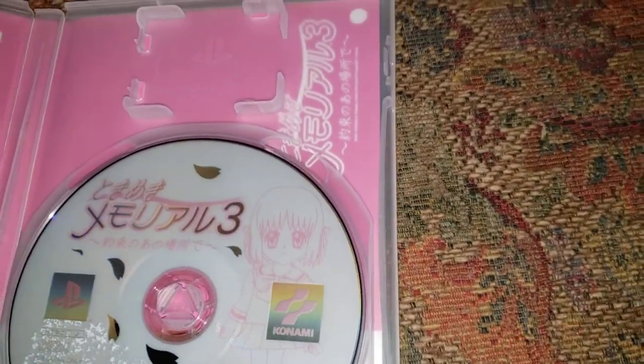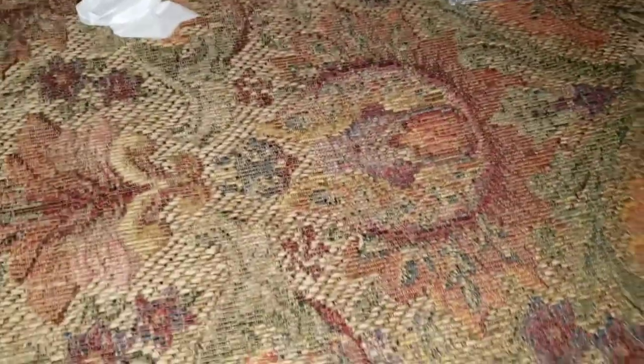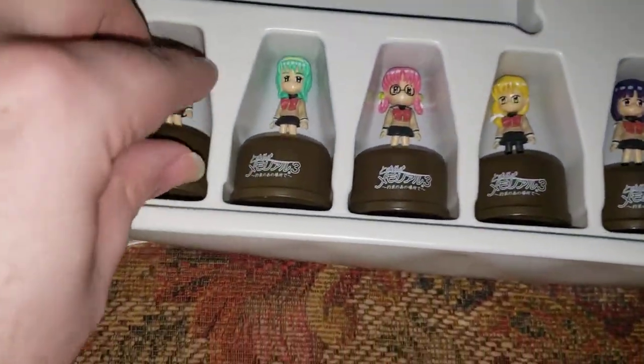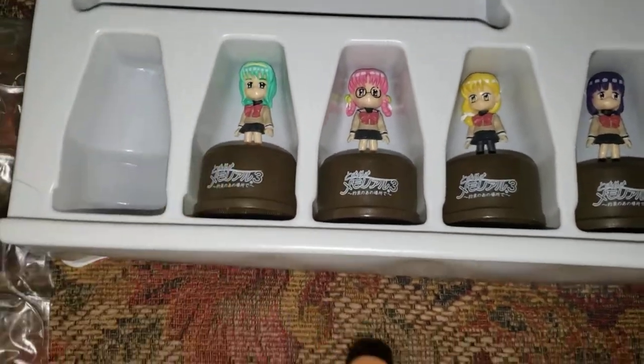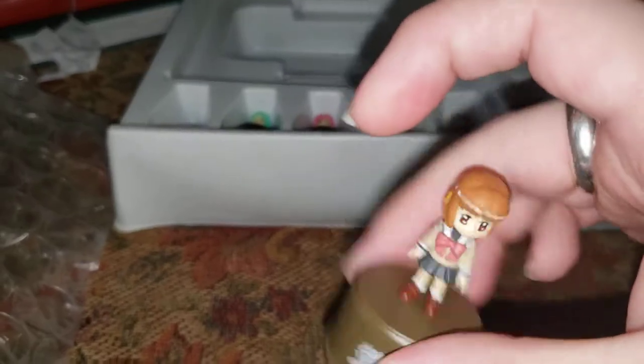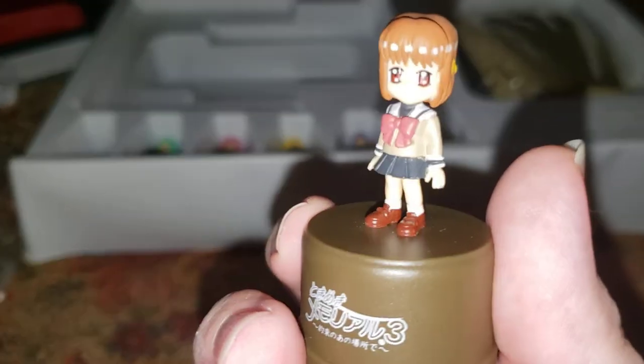The next two things that we're gonna look at are really interesting. Then we got these — these are little bottle cap figurines. If you've never seen these before, it's like a bottle cap that you can put on your water bottle. You just kind of stick it on there, but it's got a figurine on top. I remember they made these for Final Fantasy 9 — there were some cool little bottle cap figurines.